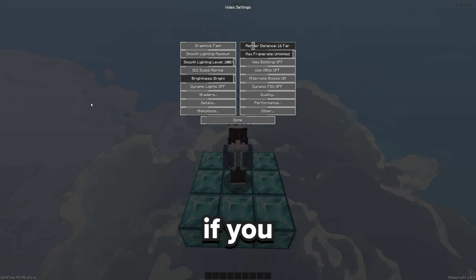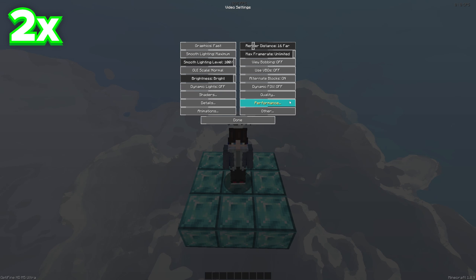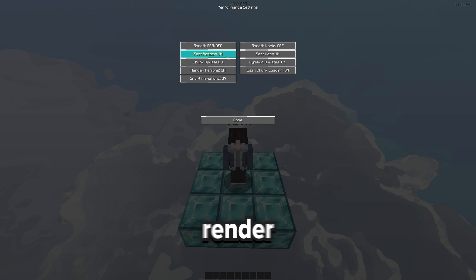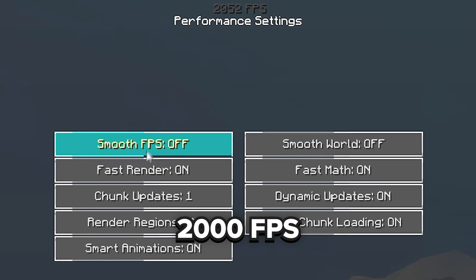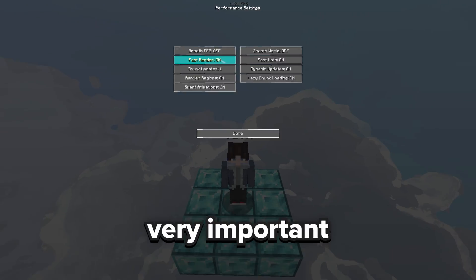Just copy everything down and pause the video if you need. For performance, fast render — make sure that is on, because right now I'm getting about 2,000 FPS, and if I turn that off you're going to notice it goes down about at least 100 FPS. So it's very important that fast render is on.